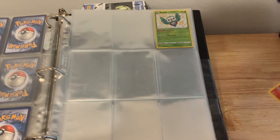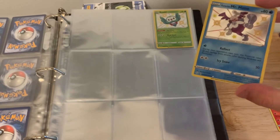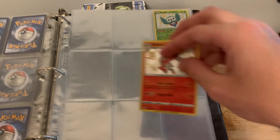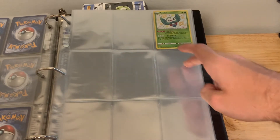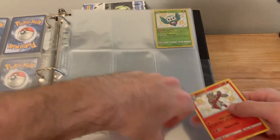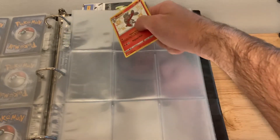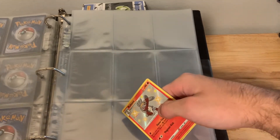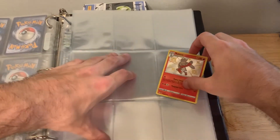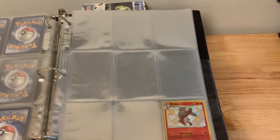Next I have Raboot. It probably goes by color to make this easier. Galarian Mr. Mime — which would be next because it's not mine. Red is next — my bad. So I'm gonna have to sit here and count them. Grookey, Thwacky, Rillaboom, Blipbug, then Dottler, Orbeetle, Gossifleur, Eldegoss, Applin, Flapple, Appletun, Scorbunny, and Raboot — he will fit in right there, finishing off that page.